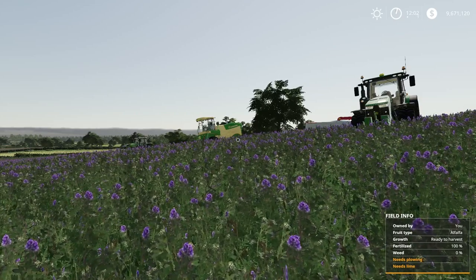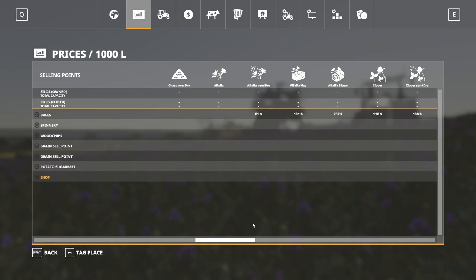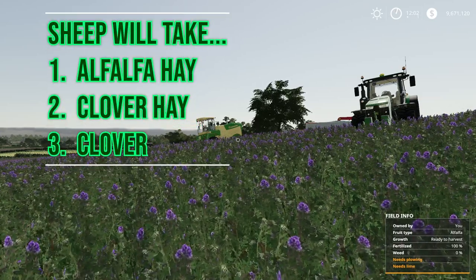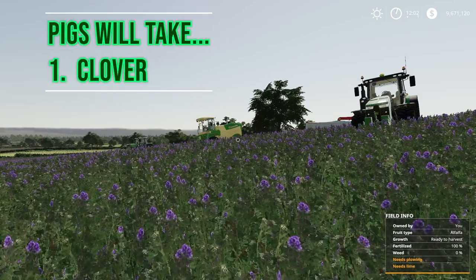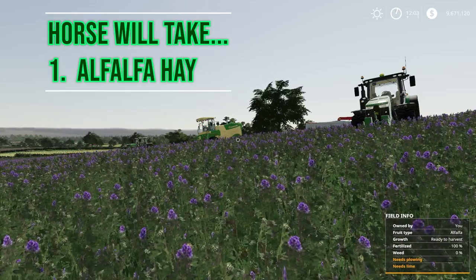So we're just going to focus on these for now. What can you do with it? Well, you can sell it. If we go into the store and take a look, you can sell certain aspects depending on where you're at — Alfalfa Hay, Alfalfa semi-dry, Clover semi-dry. You can also use them to feed animals: sheep can take Clover Hay, Alfalfa Hay, and Clover; pigs can take Clover; cows can take Clover Hay, Alfalfa Hay, or Clover; and horses can take Alfalfa Hay.